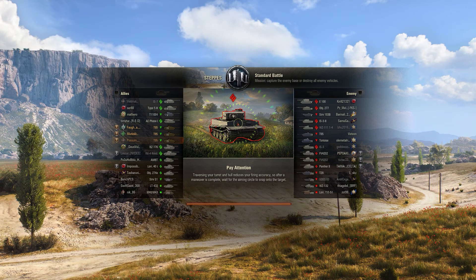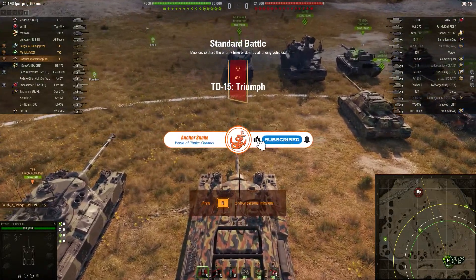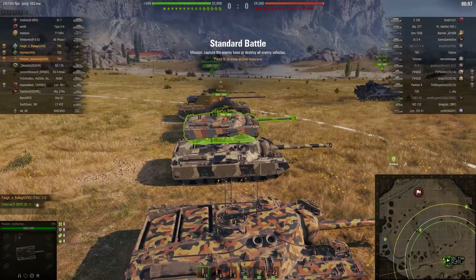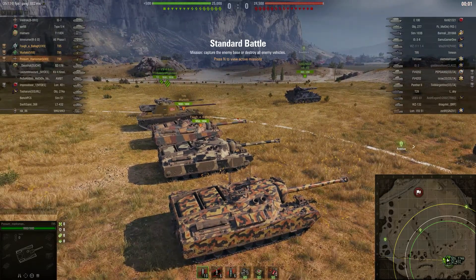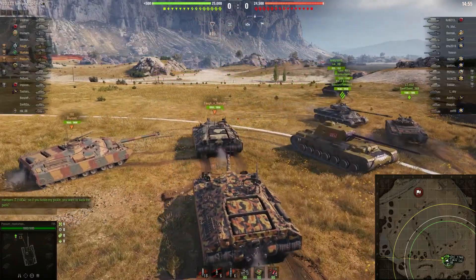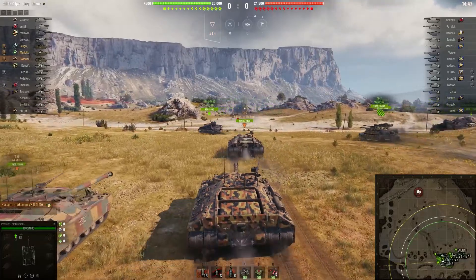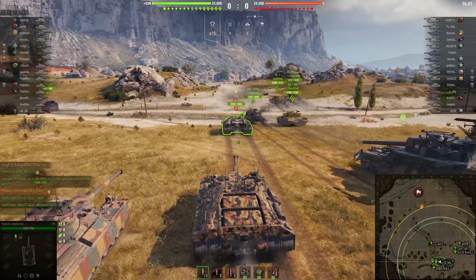The doom turtle platoon is going to spawn on the south side of the Steps map. They'll do a left face and head to the heavy side — the one line — which is typically where heavies get out. TDs will come to the party, take shots of opportunity, and hassle the heavies as they try to get across these open spaces. Today we have a platoon of doom turtles and they're going to ruin any chance the enemy team had of pushing this side. The enemy team does have a T95, but this team has three of them.